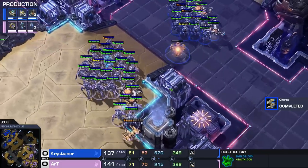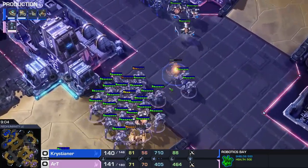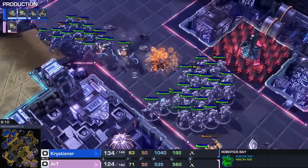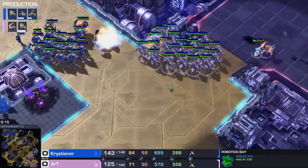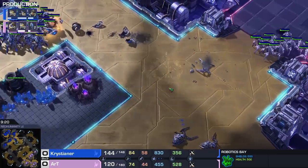That was milliseconds away. Art unfortunately getting to the wrong end of that shot. That is a huge shot. He loses both of his disruptors. Cristiano is also going to lose some disruptors. Art blinking forward — that is a disaster for Art.